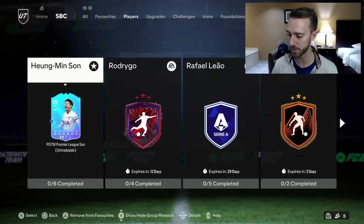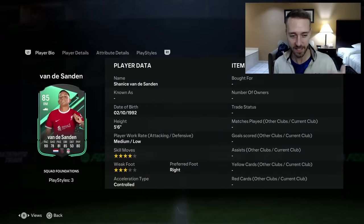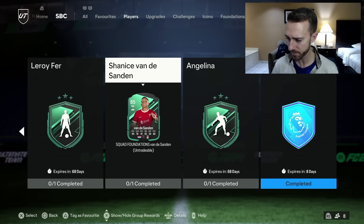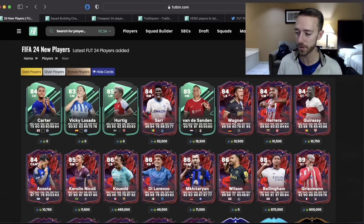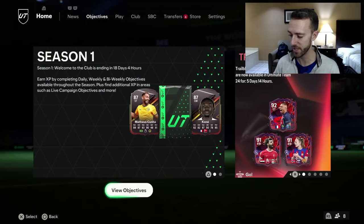Another player SPC that dropped yesterday was an upgraded Squad Foundations card, this time for the WSL - we had Van de Sanden. This card doesn't look too bad, but as you look at the objectives that go along with it, it's just the same trend over and over: these Squad Foundations cards for lower leagues just don't get a good enough boost to be usable for most players. There are Liverpool links and some other players from big clubs on the women's side - Brighton, Chelsea, Arsenal with Carter and Vicky Losada - so big links, not too bad, but the stats just aren't really there.